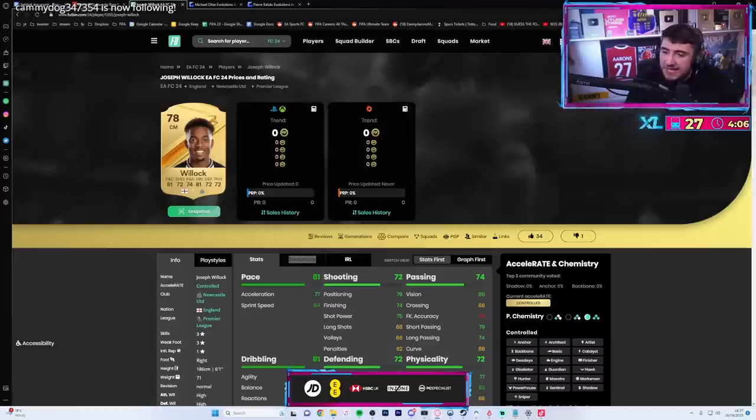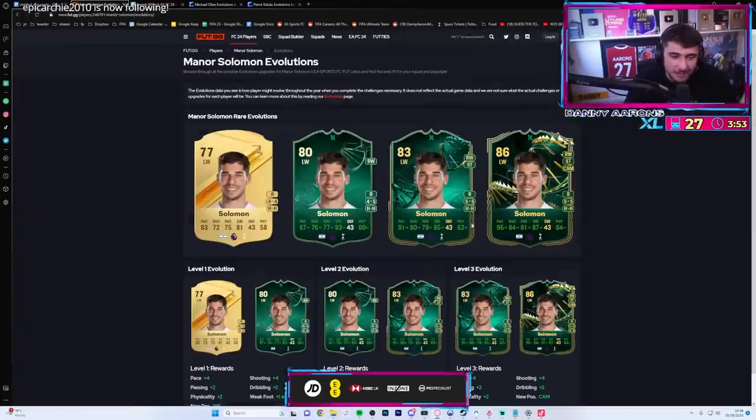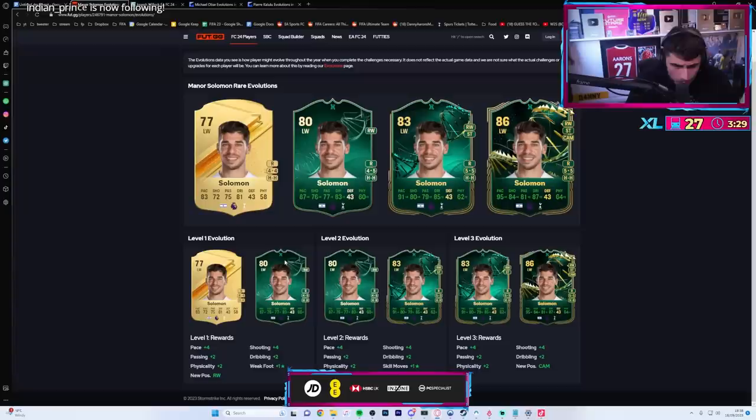The paid evolution is max 79 overall, 91 pace. So we actually can't get Solomon Jack - wait, we can get Solomon. Solomon can be a paid evolution. Let me cook - James Madison to glory! What does this mean?